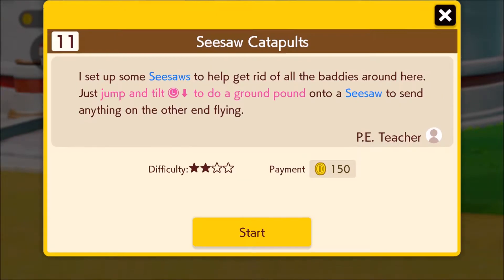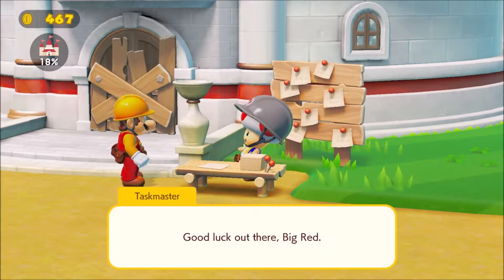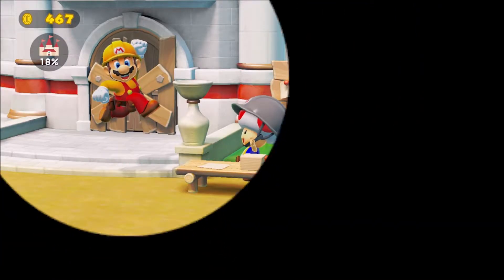It's going to be this one, because I think there's only one left on this page. He set up some seesaws to help get rid of all the baddies around here — because that makes sense. Just jump and tilt to do a ground pound. P.E. teacher. I don't know if I'll actually do that or not. We'll see.